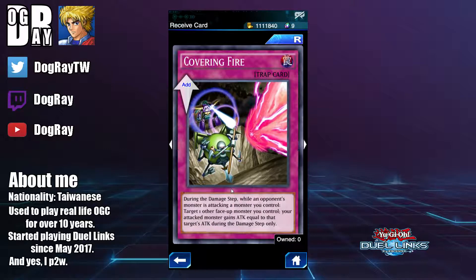Next we have Covering Fire, a normal trap. During the damage step, while your opponent's monster is attacking a monster you control, your attacked monster gains attack equal to the other target's attack during the damage step only. The effect is decent but requires multiple monsters on the board, otherwise the card is dead. Mirror Wall is generally a better card, but if you can't afford multiple copies of Mirror Wall, you might as well pick up Covering Fire for your beatdown deck. It's quite decent for a Mecha deck since Hammershark can easily generate multiple monsters in a single turn.